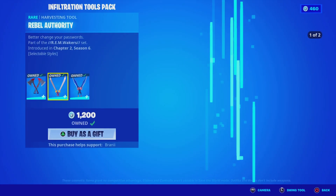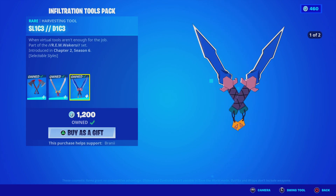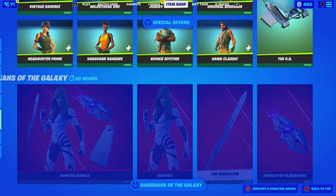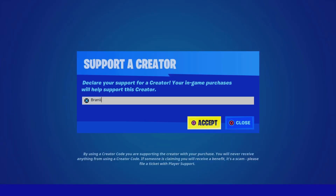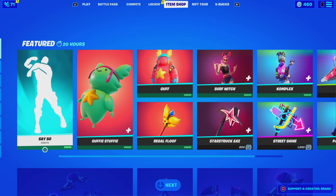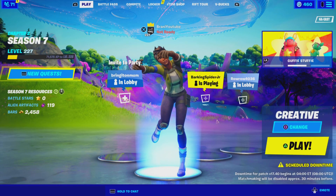If you guys want to be gifted anything new from today's item shop, let me know down below in the comments with your Epic Games username and which cosmetic you want. And if you guys are going to purchase anything new, be sure to use code Brandy with two I's — Epic partner. With that being said, let's go ahead and get started with today's video.